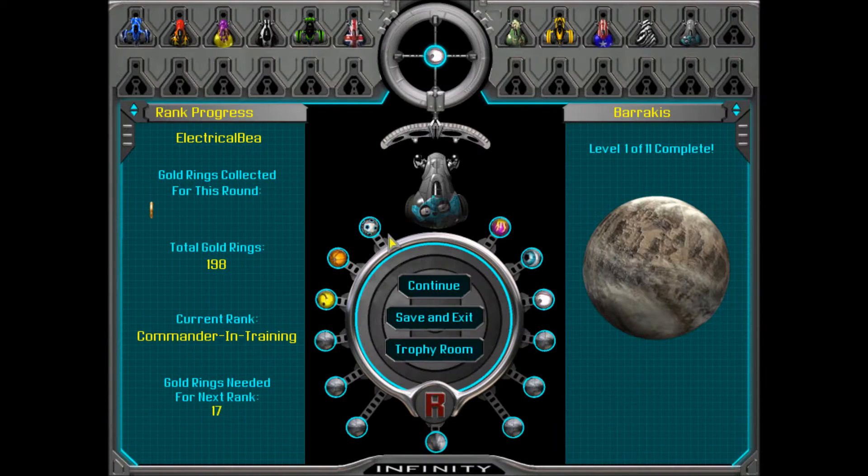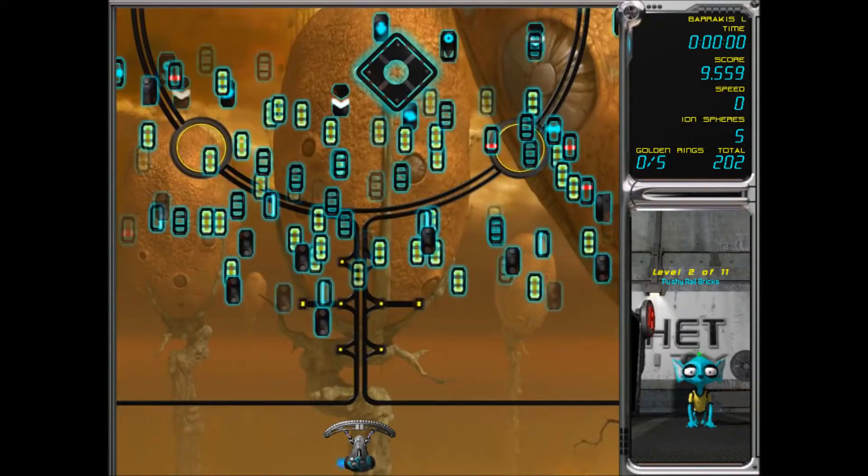Since there's only 11 rounds for this level set, I thought this was going to be a quick one, but we'll see. We've got over 200 gold coins now - we need 13 for the next rank. Let's continue.